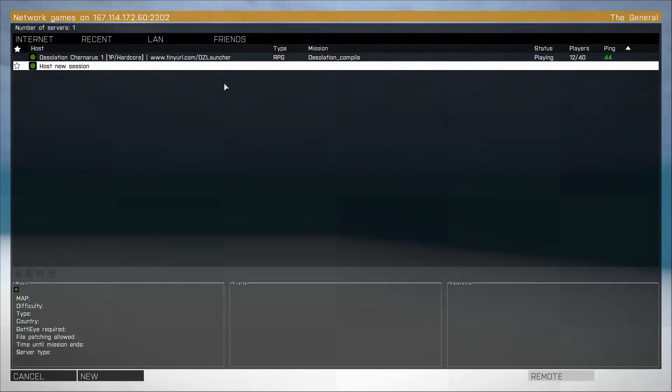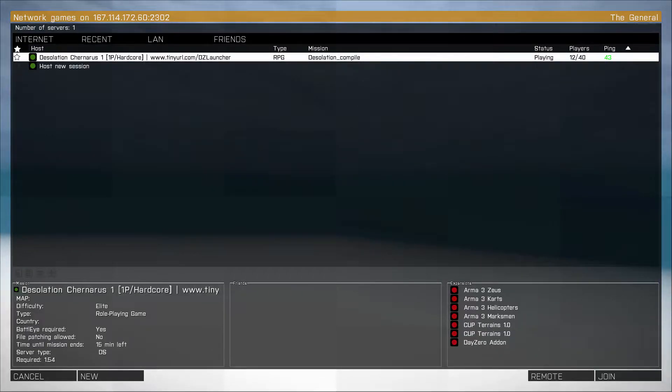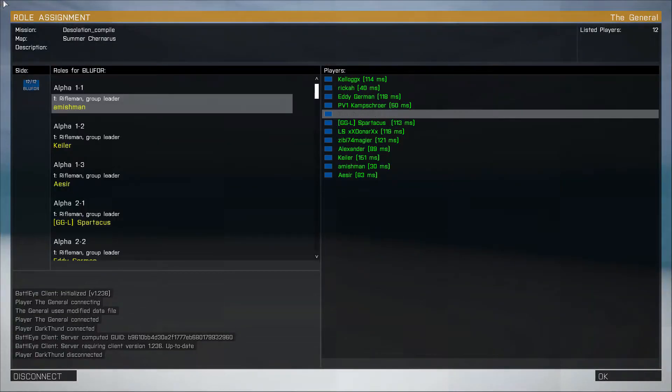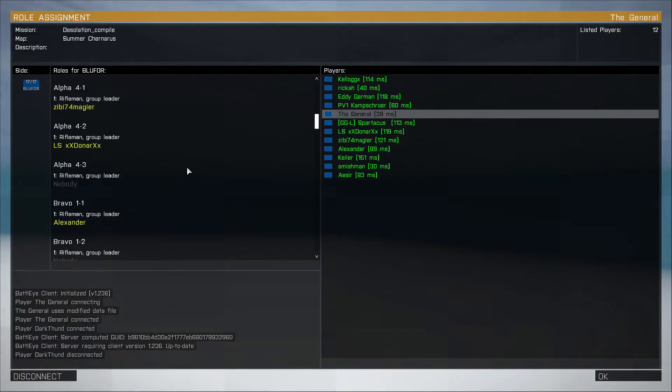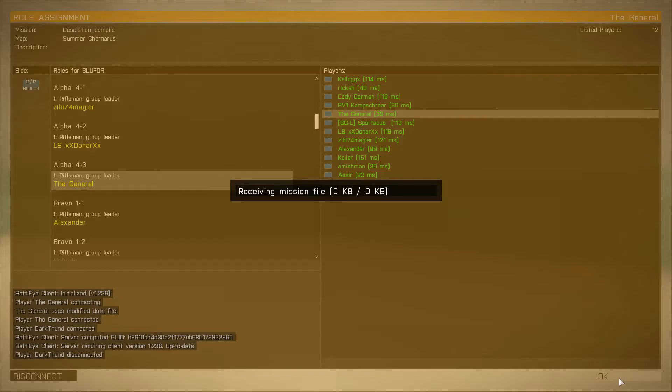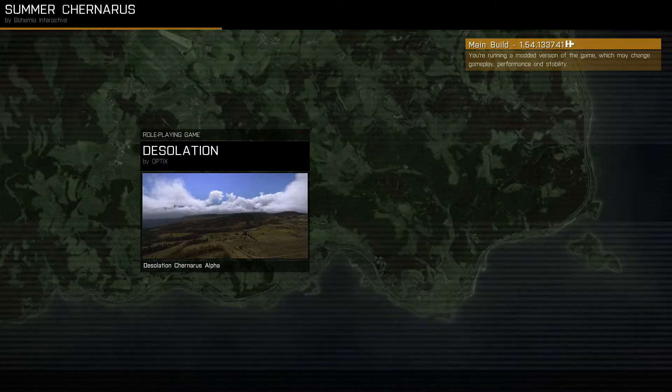Click OK and you'll see it pop up. One of these is first-person hardcore only. They have servers with third person, but I picked this one right here. Let this load up and you're in. You would just pick a spot and receive the mission file.